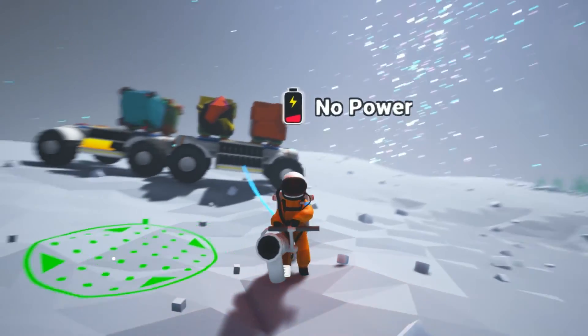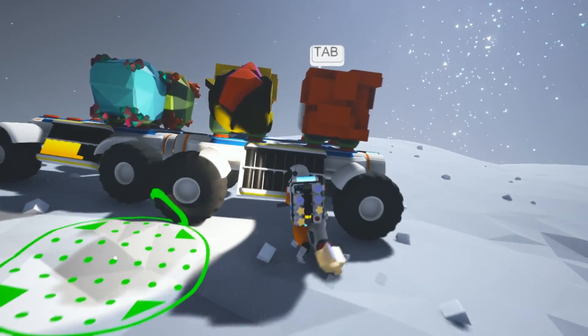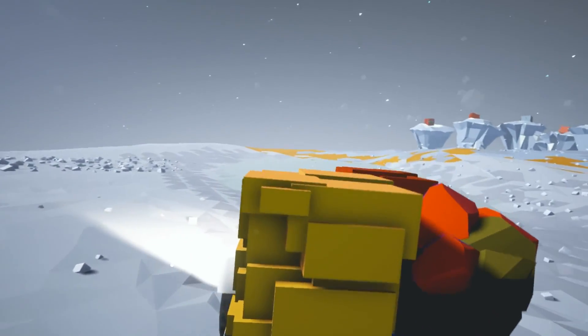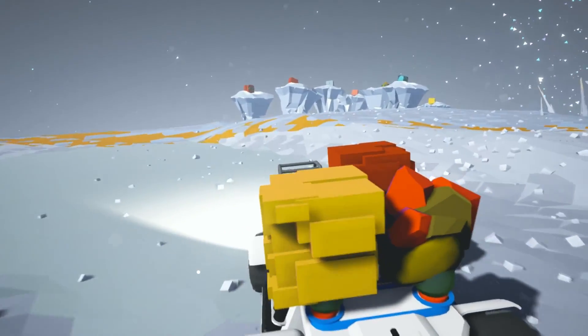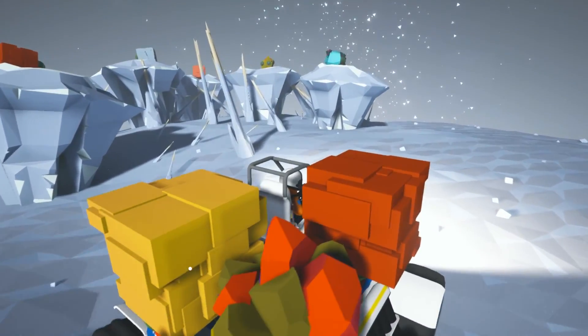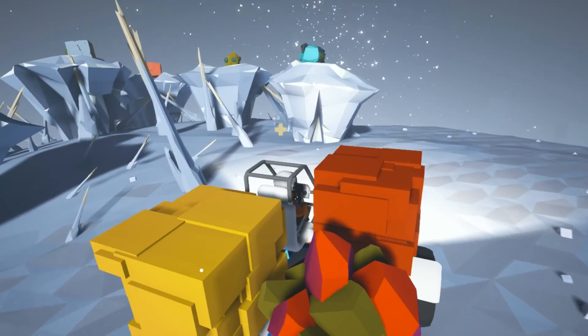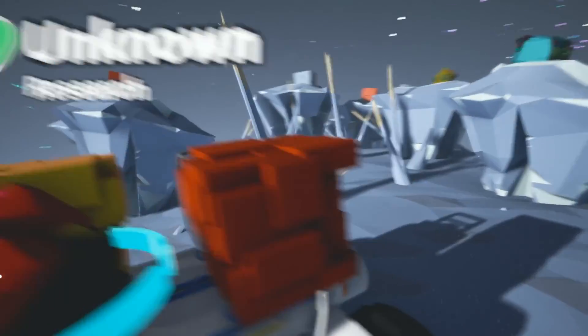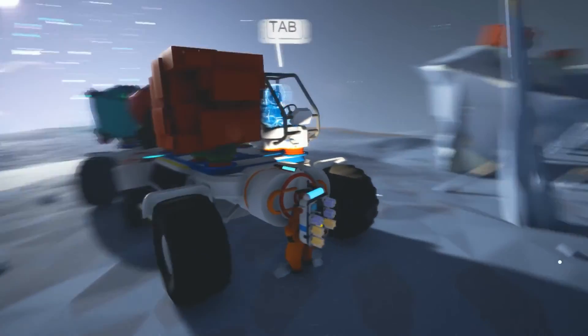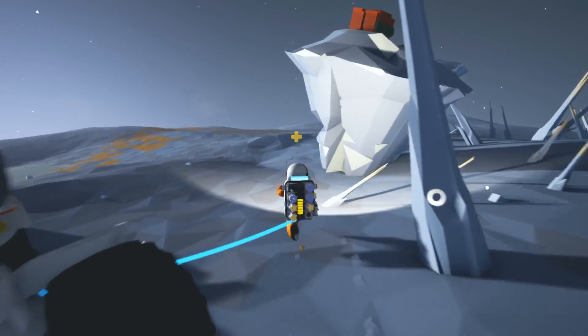That looks pretty okay. So we can't do any more drilling using the power from the base because that will cause problems. So what we're going to do is jump out, put the tool away so we're not tempted to use it, and then start grabbing — we'll just grab the closest ones with no preference for color.